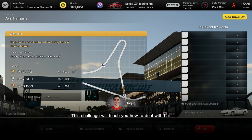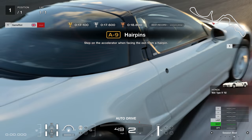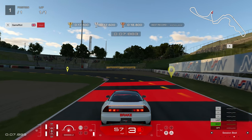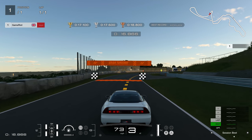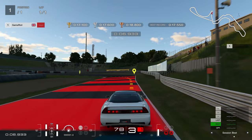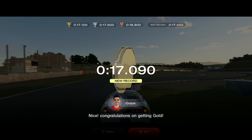Our first hairpin at Tsukuba, in an NSX - the better NSX, the old one of course. I've always struggled a bit with hairpins, I think I'm a little bit impatient - tend to get on the power a little bit early and spin out. Oh look at that car, you are gorgeous! Racing line not great here but I'll roll with it for a first attempt. A silver - good start.